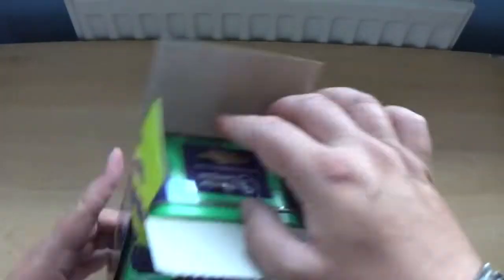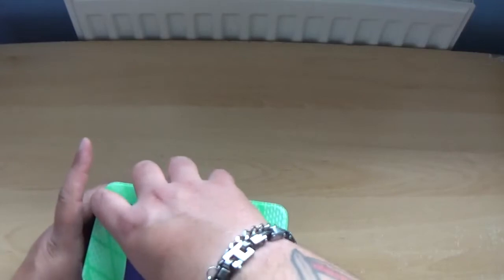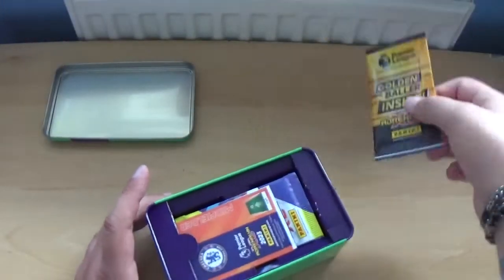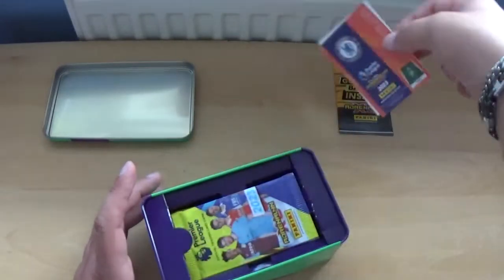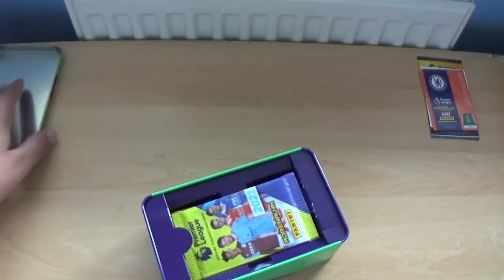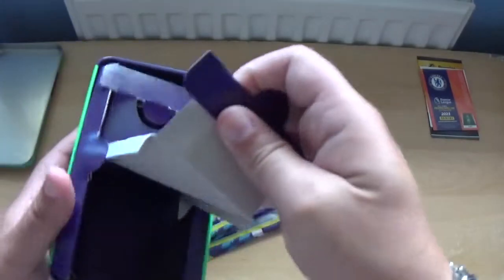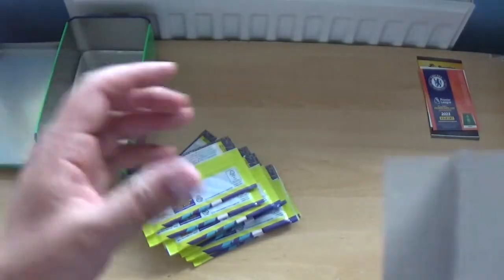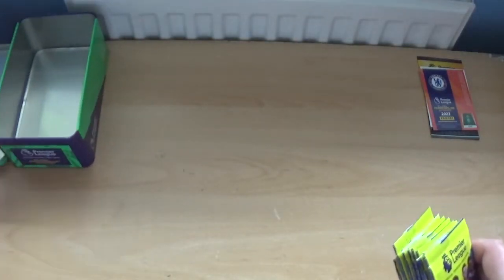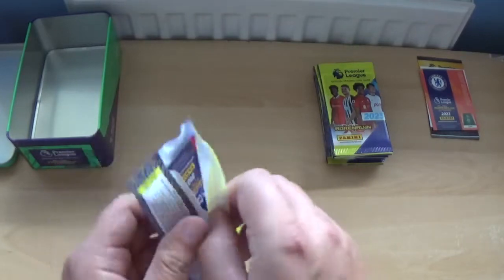Let's get straight into this green one first of all and see what we can get. We'll leave the golden baller and everything else till the end. Here's the 10 packs from the green classic tin — let's get straight underway. You can see it's promotional. We've seen the odds before, let's get cracking.